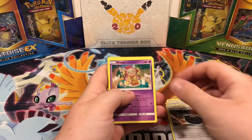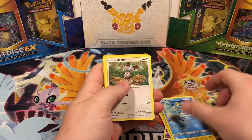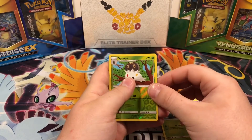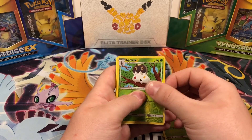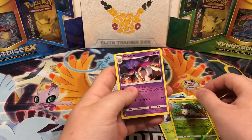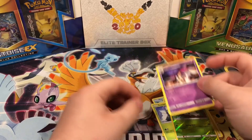Continuing on — Hoopa, Magnemite Trophy. Oh nice, okay. And the last card for this whole pack battle is... ooh. Not bad though — I haven't actually gotten this one before. Not bad, not bad.